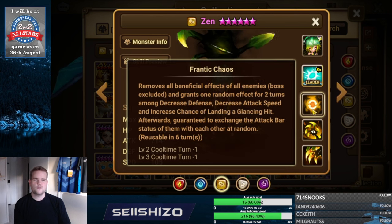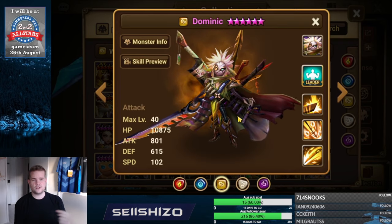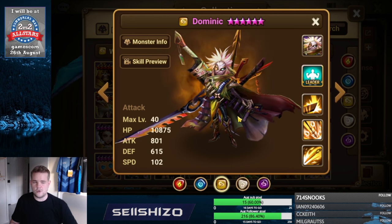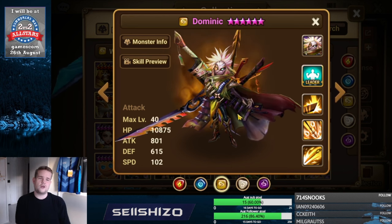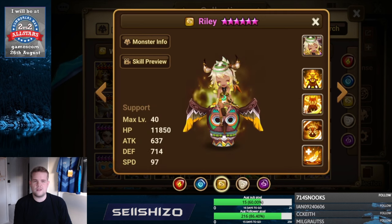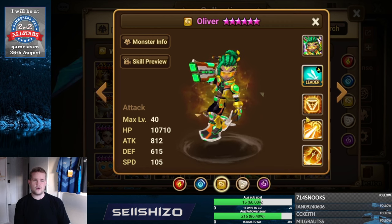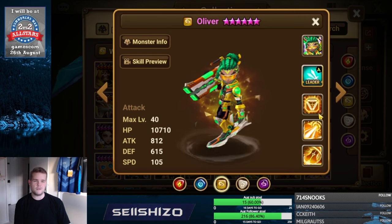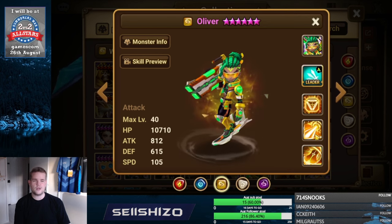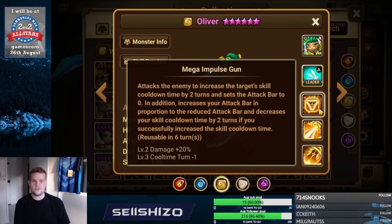Zen is somewhat interesting — decent damage if you put crit rate on him, then aim for crit damage low/max; otherwise aim for accuracy maxing on S3. Dominic: if high crit rate, go crit damage up and crit damage low, crit damage S2 definitely helps. If not, aim for additional damage by attack, speed, and HP in that order. Riley: recovery S1, recovery S3, damage reducers, and speed from lost HP all help. Oliver: if high crit rate, go crit damage S3 and S2, preferably crit damage max/low, single target crit damage per scale.